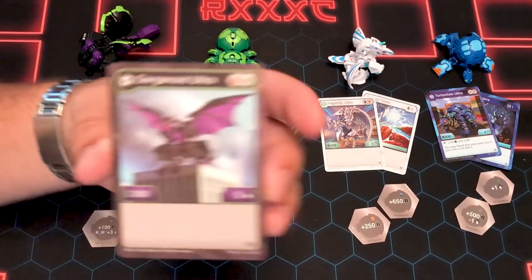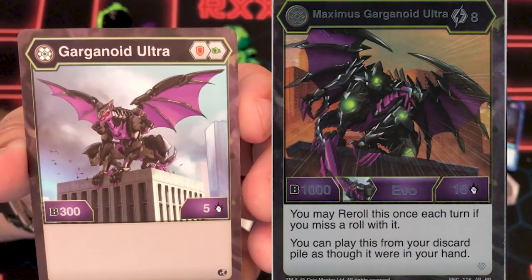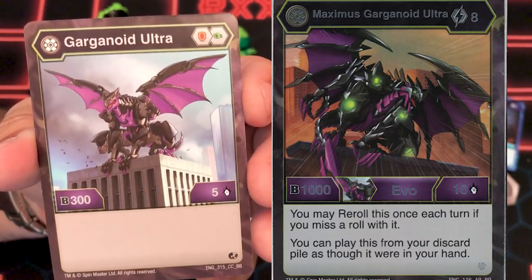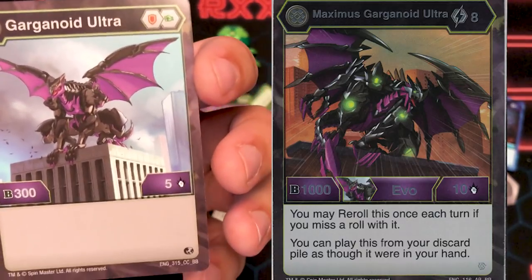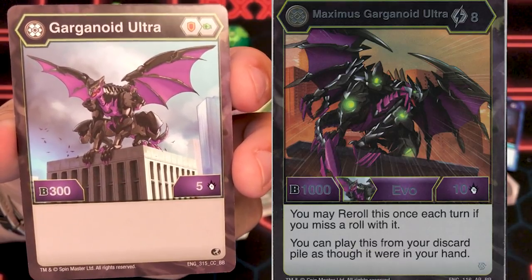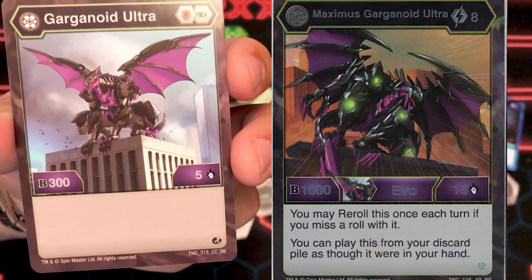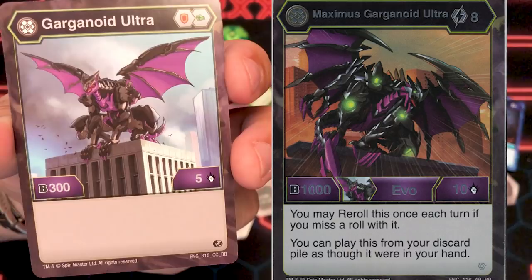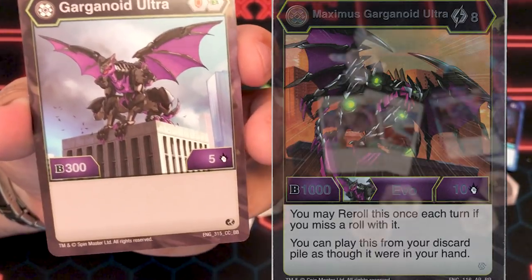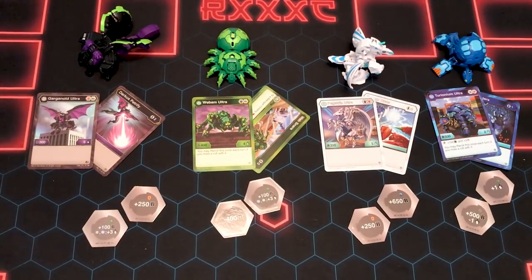Stats-wise — Matuska's here helping us with some Evo actions — he's got the shield and the green fist, 300B and 5 attack. He's got a pretty interesting Evo though: Maximus Garganoid Ultra Darkus, 8 cost. You may reroll this once per turn, and if you miss a roll with it you can play this from your discard pile as though it were in your hand. 1,010B — so he's a zombie, he can come back from the graveyard.